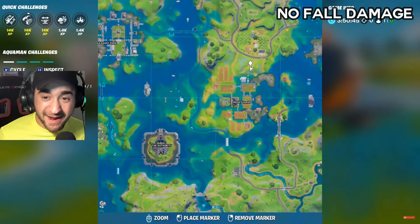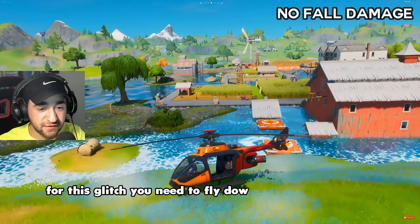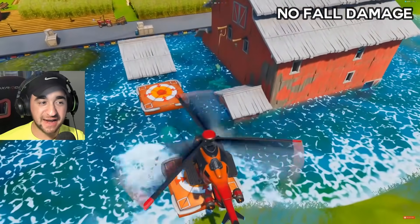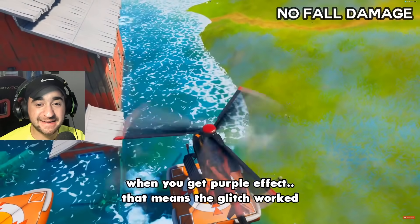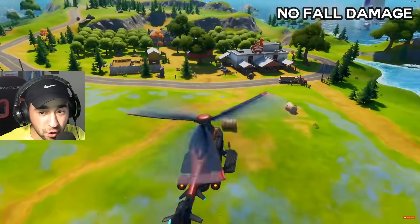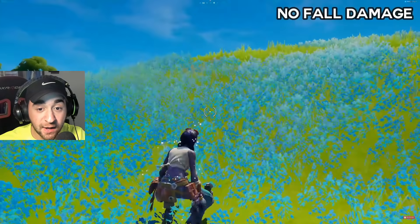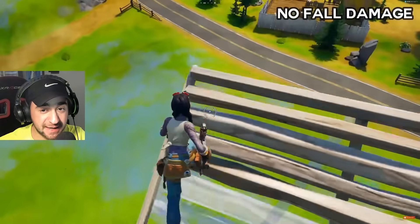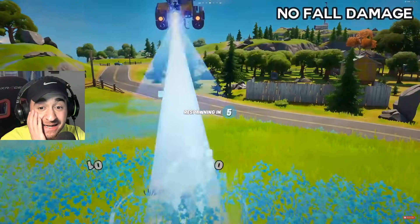No fall damage — there it is! I'm pretty sure there's also a God Mode glitch in this video, so keep watching. For this glitch, you need to fly down on crash pads. When you get the purple effect, that means the glitch worked. He's going to go up all the way, jump... and then proof all damage is on. Now he's going to get eliminated. Wait — why did he get eliminated now?